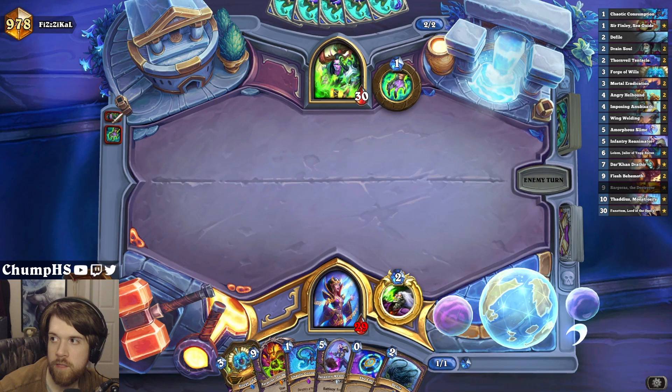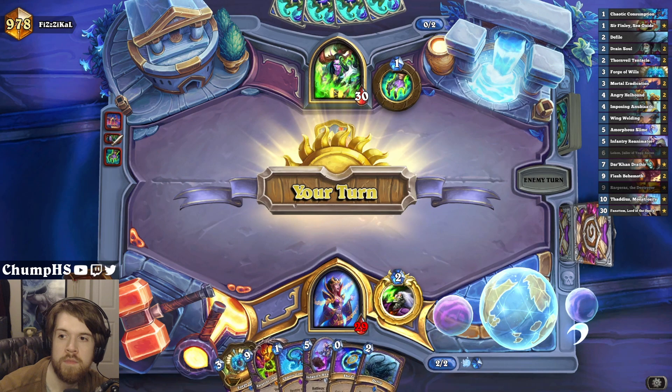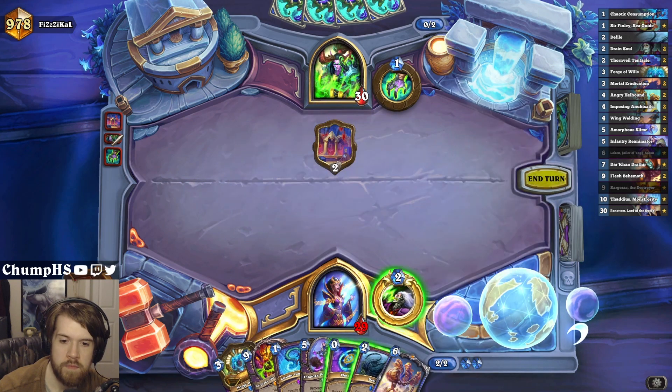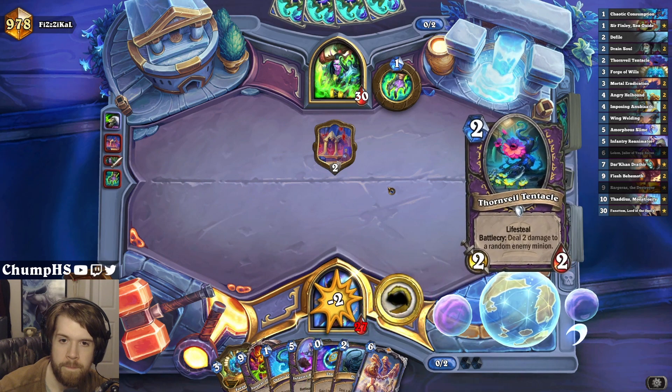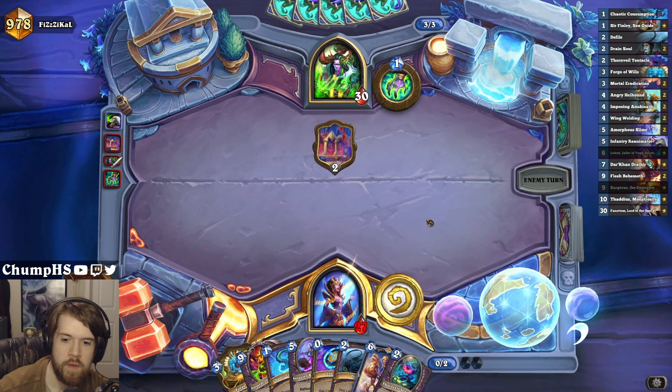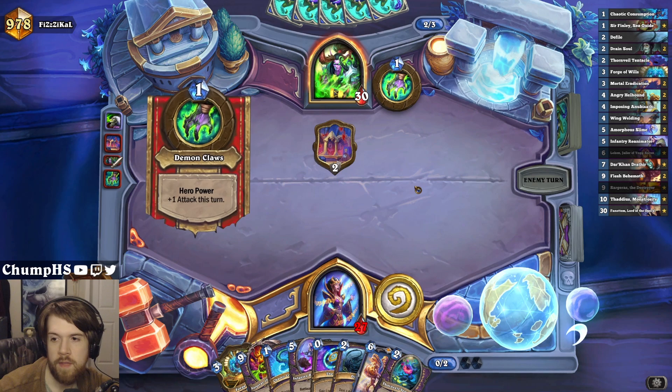But people were hyping up that Legendary Jotun. It is Relics, by the way. I do have Forge of Wills into Skip a Turn, then Coin Loken. That can be pretty good.